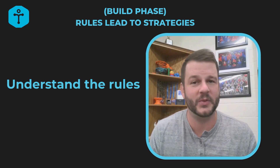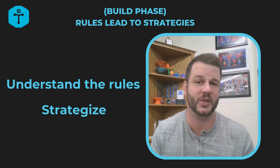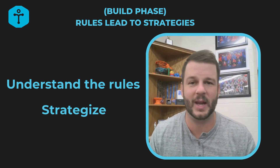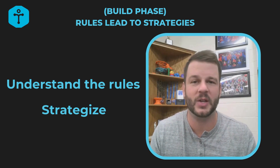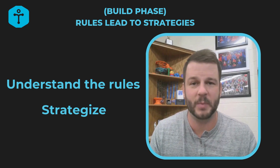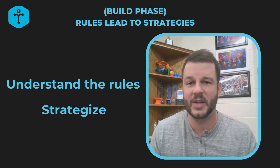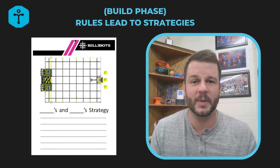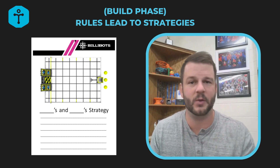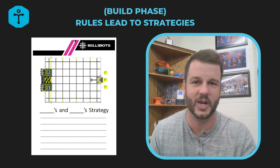After we understand the rules, we come up with strategies. We want to score as many possible points as we can — it is a competition after all. So we partnered the girls up, had them sketch out and draw different routes on a field diagram, and then explain their thinking in writing. Those strategy papers will be pasted into our engineering notebook.